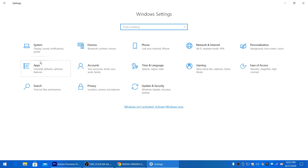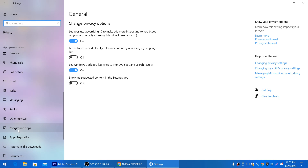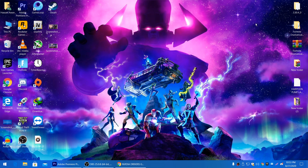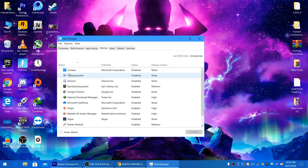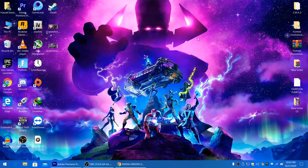Go back to the Home section, go to Privacy, then Background Apps, and turn off all background applications running on your PC, as they consume your RAM, GPU, and CPU. Then open Task Manager, go to the Startup tab, and disable all unused startup services by right-clicking and selecting Disable.